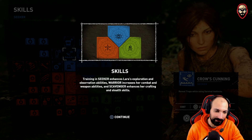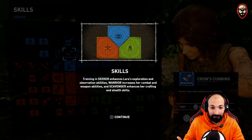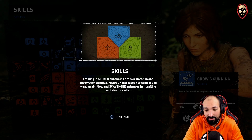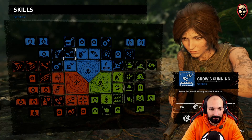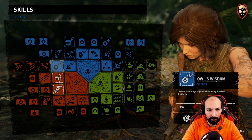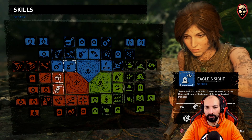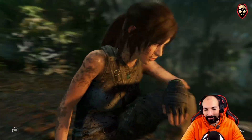Warrior increases her combat and weapon abilities, and Scavenger enhances her crafting and stealth skills. I'm inclined to go Warrior and maybe Scavenger. Let's see — oh, it looks like a really cool map. I feel like this one is a must, let's get it. Eagle Sight — cool, okay.